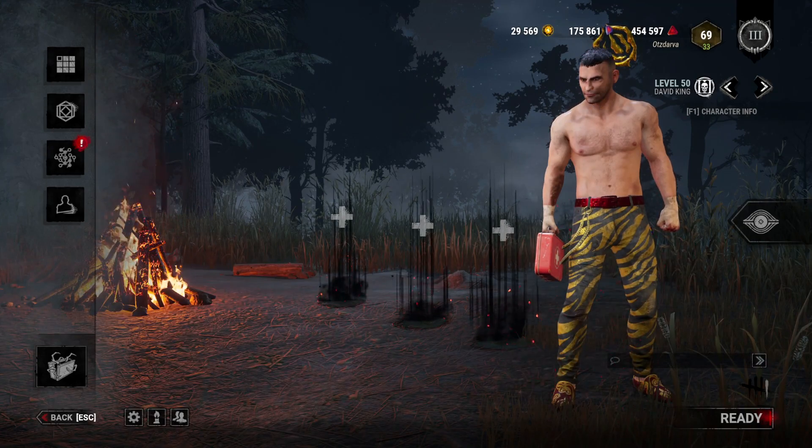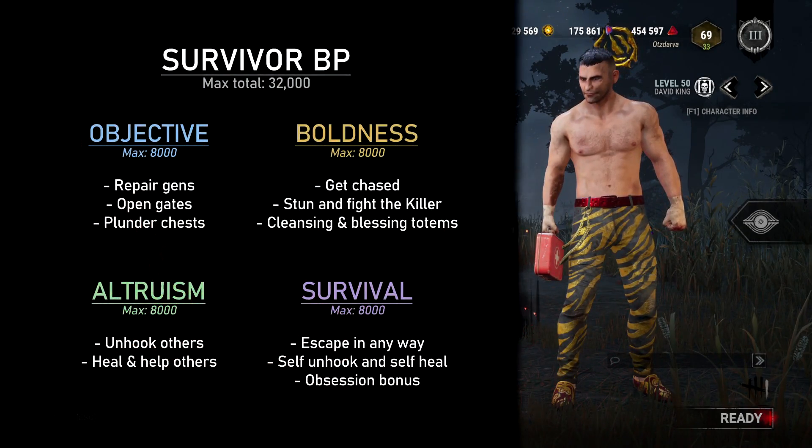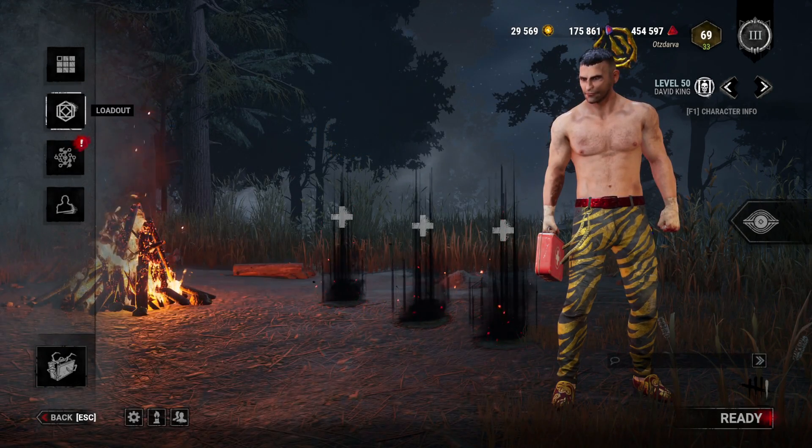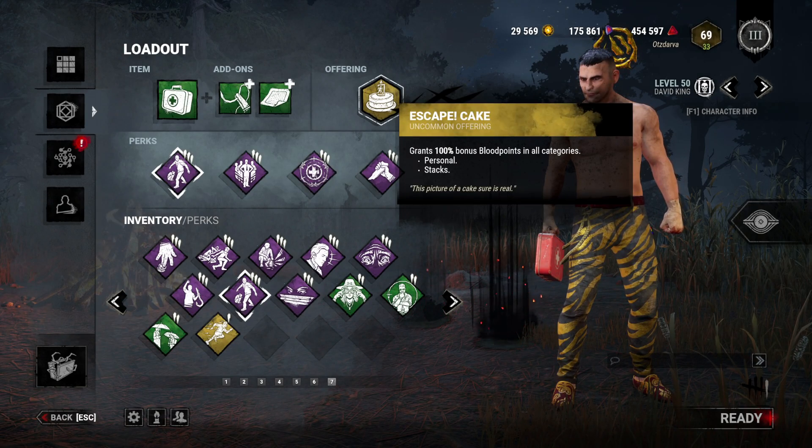On the Survivor side of things, it's very simple. Survivors get points in four distinct categories, and each of them maxes out at 8,000 points. Your objective is to get as close to those 8,000 points on everything. Some of them are much easier than others, so we're going to use some perks here and there to help maximize the harder ones. And we'll use offerings and try to live forever to multiply the total.